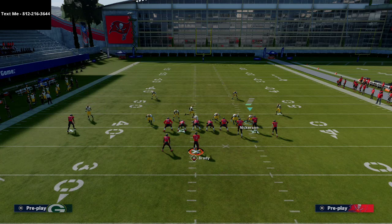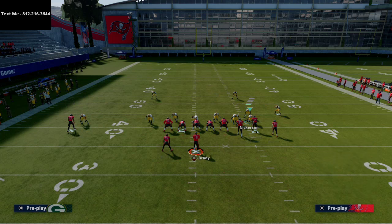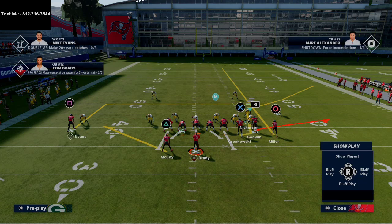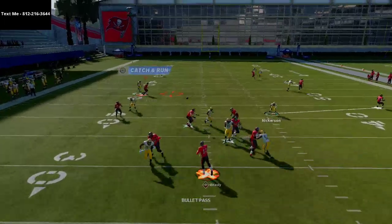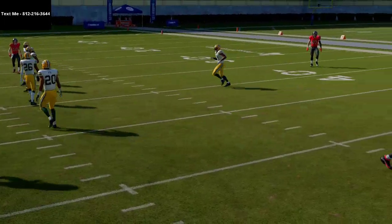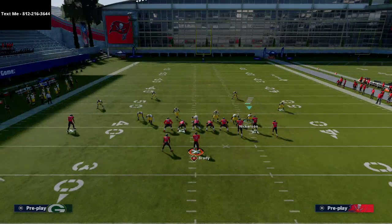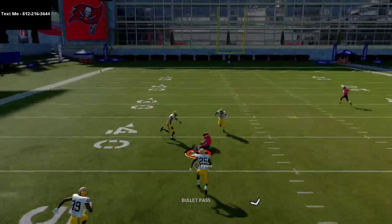This play really does have it all, especially if you take your back and put him on a ghost route. I learned this from watching Ape play last night in the club — the ghost route does a really, really good job of getting into tender places against a lot of defenses and also does a good job of pulling zones down in situations where you need that.